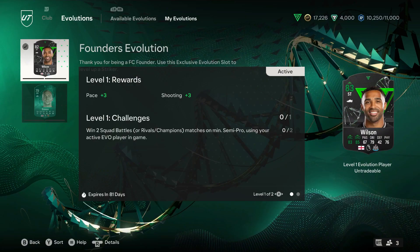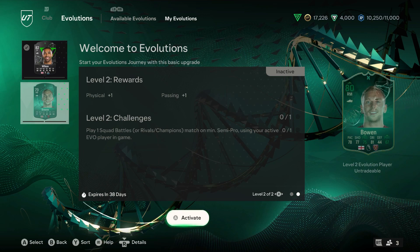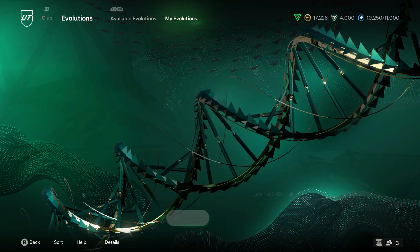You can also swap between your evolution cards and see the progress — just go onto the 'My Evolutions' tab and you can swap at any time. This can be crucial to make sure you do complete all challenges in one go.